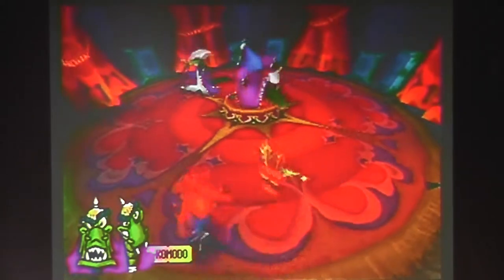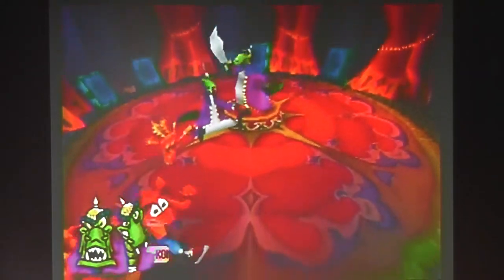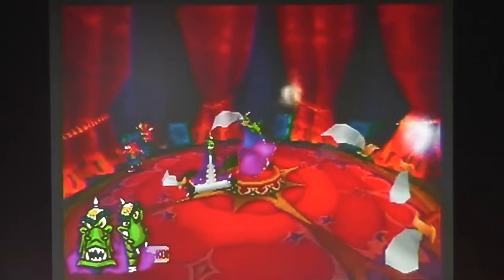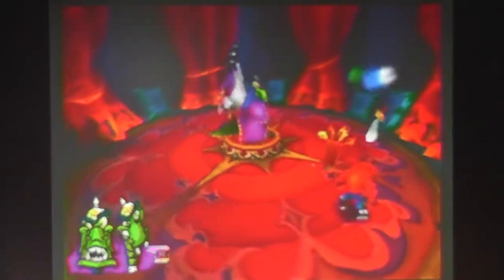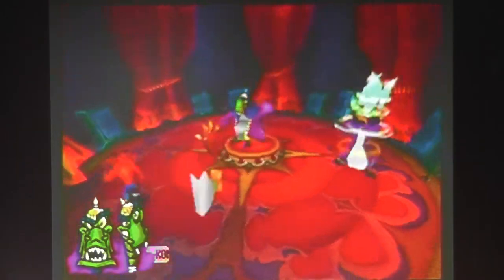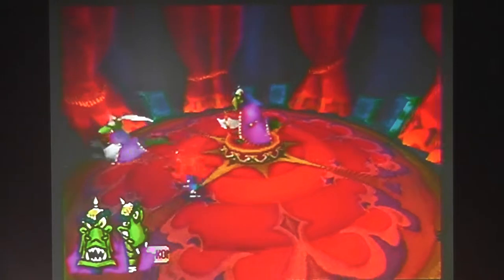The fat guy only throws his swords around while the other guy is spinning. So if you have Aku's on this part, it could be helpful. I have to go all the way back around, spin him, it goes into him, and we are done.